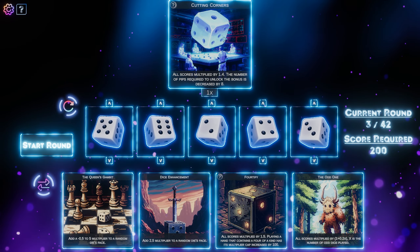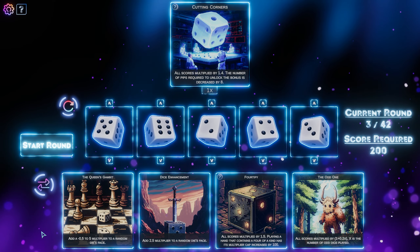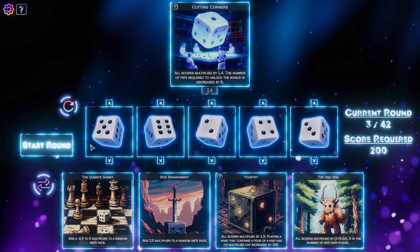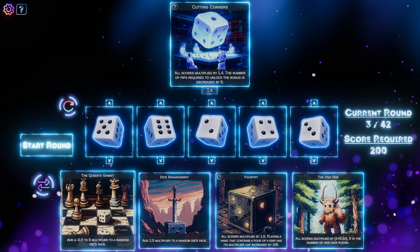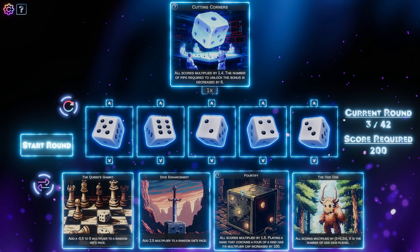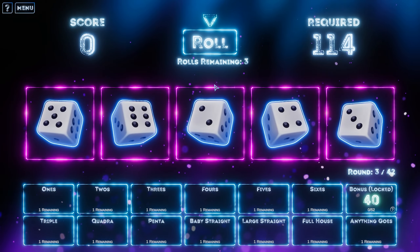Wait, I've already got cutting corners — is that by default then, and I still have to choose another one? Like it wouldn't let me start the round. Queen's Gambit: add a minus 0.5 to five multiplier — that could be anywhere between minus 0.5 and five. That could be a massive multiplier to the dice's face, but then does that mean it wouldn't be a four because it would be like a 19 or something? Add a 2.5. These are all two dice faces. All scores multiply by 1.5. Playing a hand that contains a four of a kind has its multiplier cap increased by 100. I've misread that.